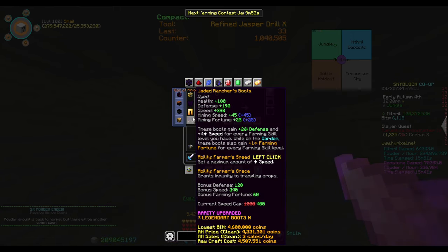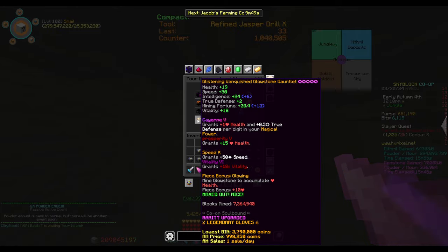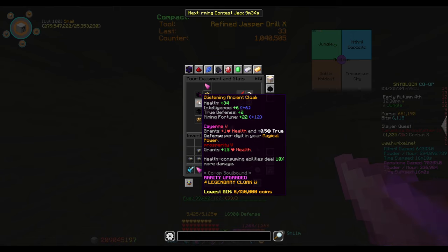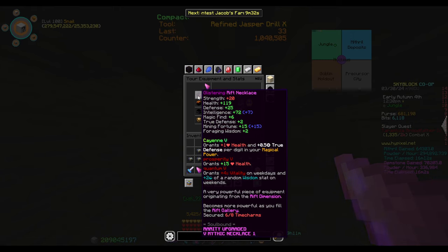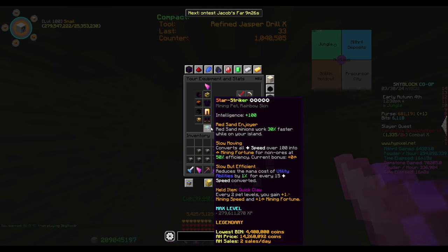For your equipment: Glowstone Gauntlet — the best reforge you can do on a Glowstone Gauntlet is Speed and Mana Pool for mining. I use Speed Vitality because I'm a giga chad and I don't worry about those. Black Belt is pretty cool because it gives you the most fortune. Glistening Ancient Cloak — again, most fortune. Rip Necklace. This is the best mining setup you can do for equipment.